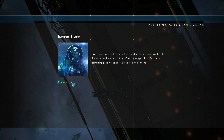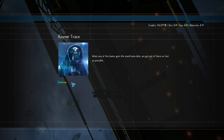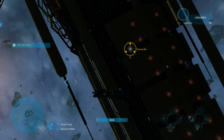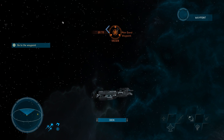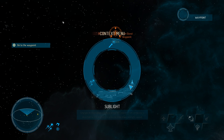Okay, let's go ahead — let's start. There's a lot of text to read. You and Higgs focus on the defense platforms; I'll deal with the ships. Excellent. Let's go to the coordinates. So now we have to find intel on the ships that destroyed our battleship.